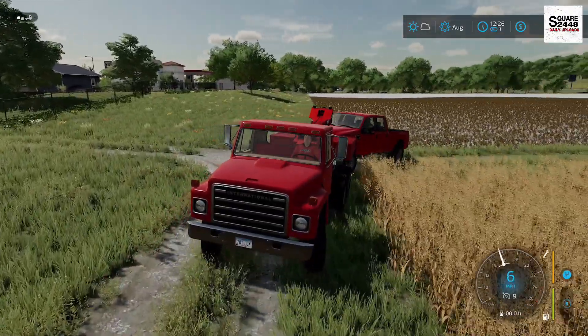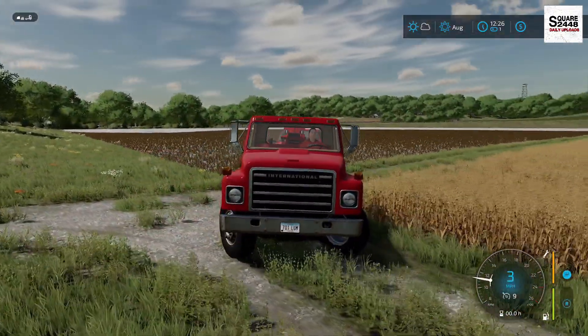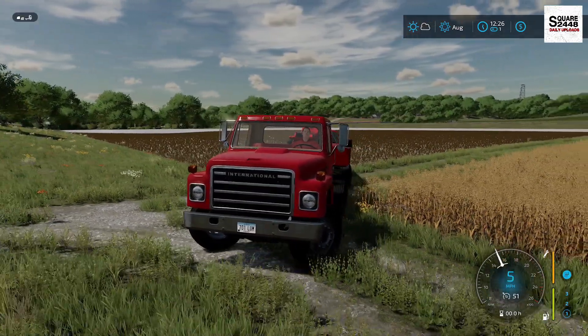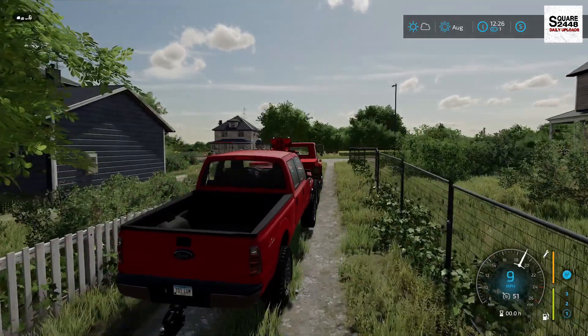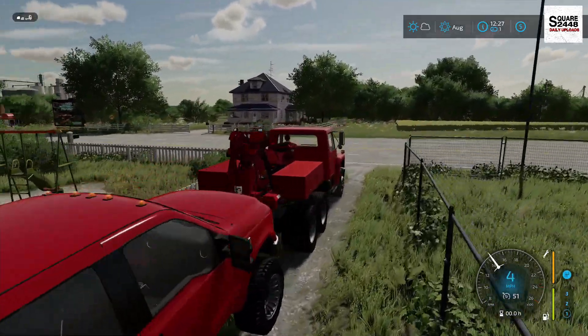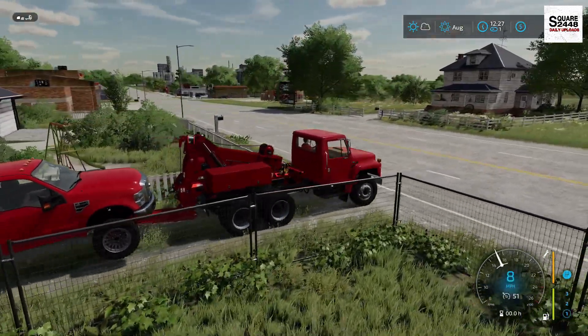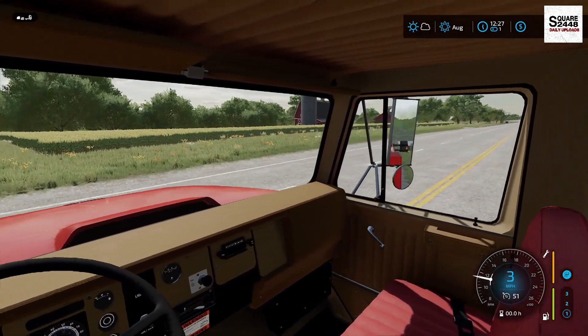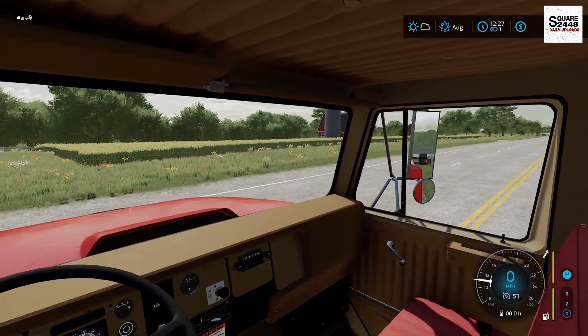We're just going to get this back right out onto the main gravel road. Perfect — just enough for the front wheels to get turned. I'm just slowly trying to get back to the main road. This gravel road has quite a few bumps and divots in it, so I'm just trying to be careful. The farmer's there — we just have to find the entrance.